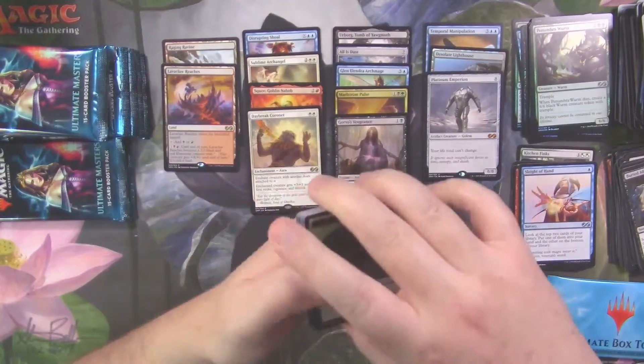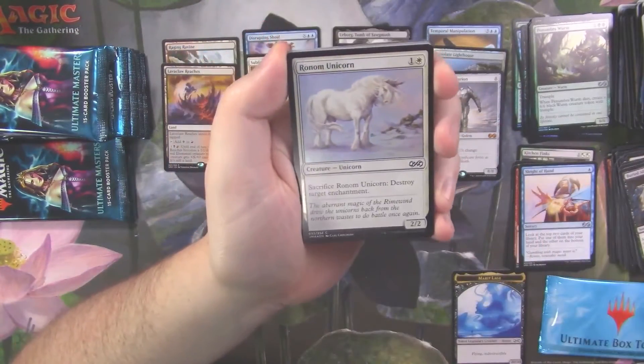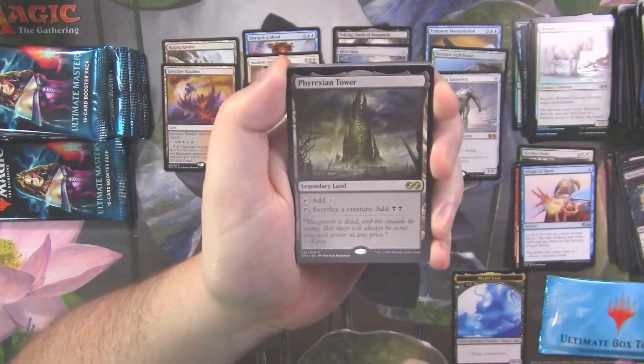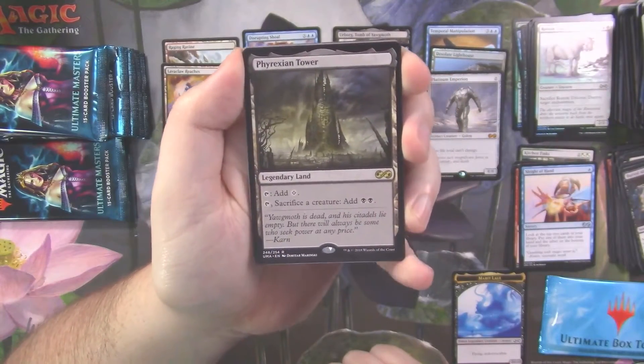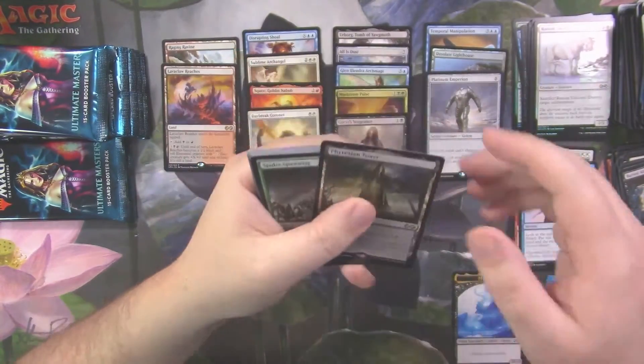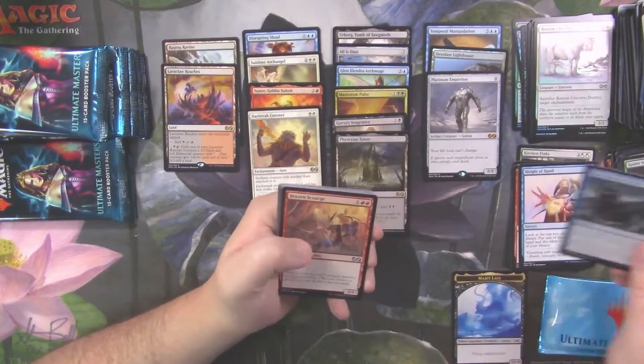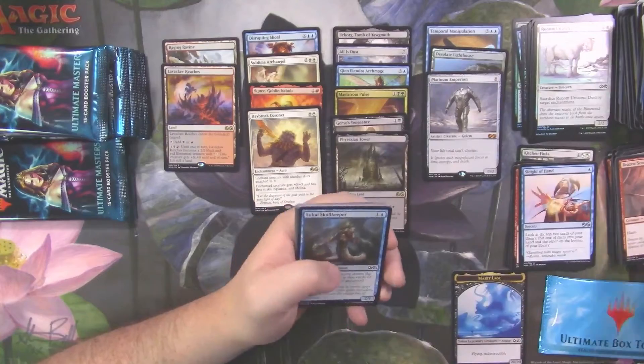It's starting to look like that first box was probably our best one. But hey, I'm not going to complain about opening our best box as our first box. Phyrexian Tower — pretty good rare there too, worth over $10 I believe. Spider Spawning, Rise from the Tides, and Brazen Scourge as uncommons.